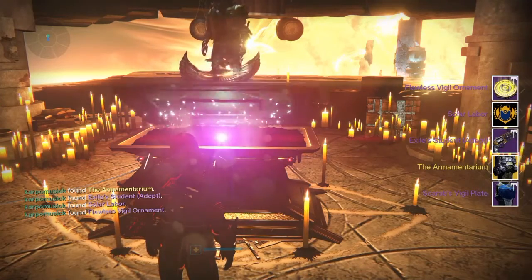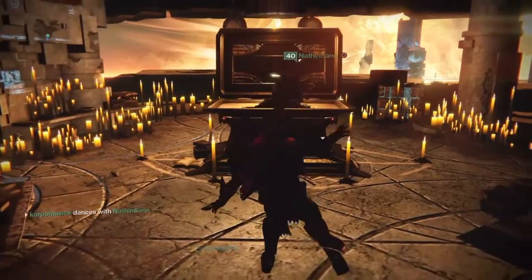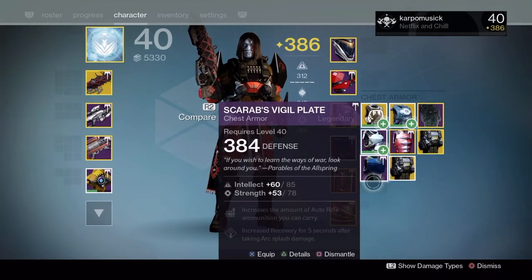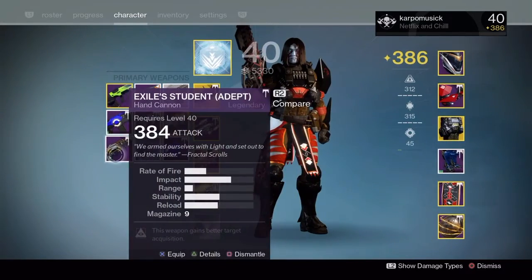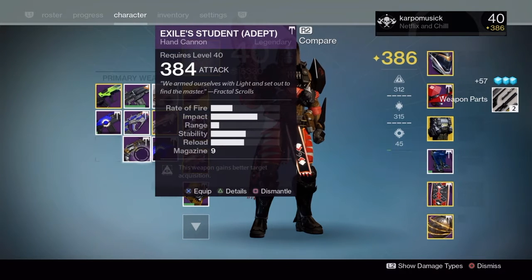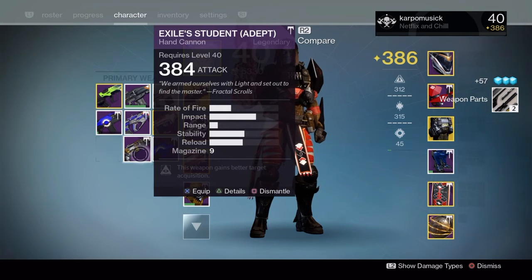Boom! We got the Exile Student Adept, Armamentarium, Scaravigil Plate, we got the emblem — and that is awesome. There it is: 386 Armamentarium, that is sweet. Scaravigil Plate dropped at 384, but I'm gonna go ahead and infuse that. The Exile Student Adept is a beast of a pistol, you can't go wrong with that. All the weapons of Trials seem like they're pretty awesome.